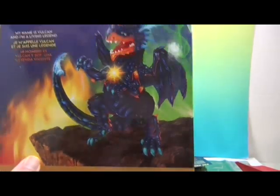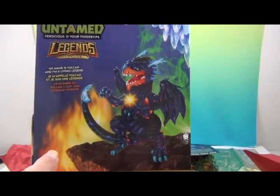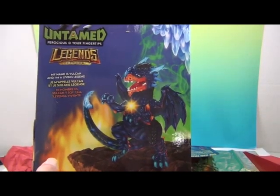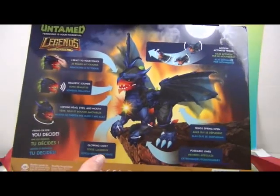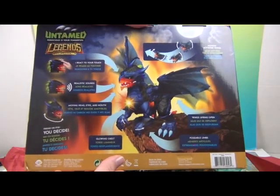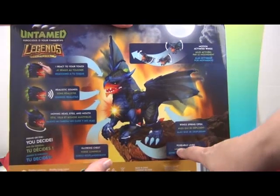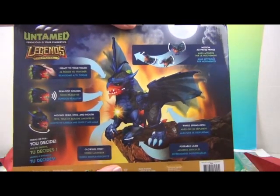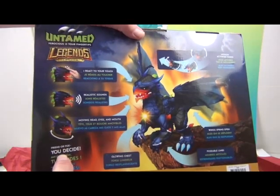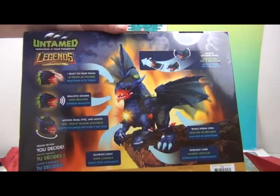Turn around — whoa, look at that! Very cool illustration on the side. He's a living legend. 'My name is Vulcan and I'm a living legend.' Very cool — I react to your touch. Realistic sounds and moving head, eyes and mouth, just like the regular Untamed Fingerlings. Motion-activated wings — that will be awesome to see. Wings spring open and poseable limbs. Glowing chest. And it says 'Friend or foe — you decide.' So it looks like you'll be able to tame him. Untamed and tame him.